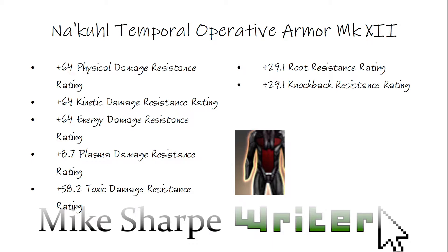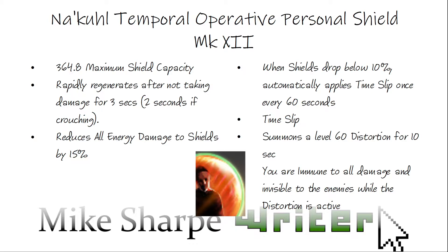Moving on to the personal shield. This is a decently high maximum shield capacity, and it rapidly regenerates after three seconds, or two seconds if you decide to use the crouch button. It also reduces all damage to shields by 15%. But really the big thing is that when your shields drop below 10%, it automatically applies the time slip effect once every 60 seconds. Time slip summons a distortion for about 10 seconds, and you yourself are immune to all damage and effectively invisible to enemies while your distortion is alive. Very, very nice thing to have.